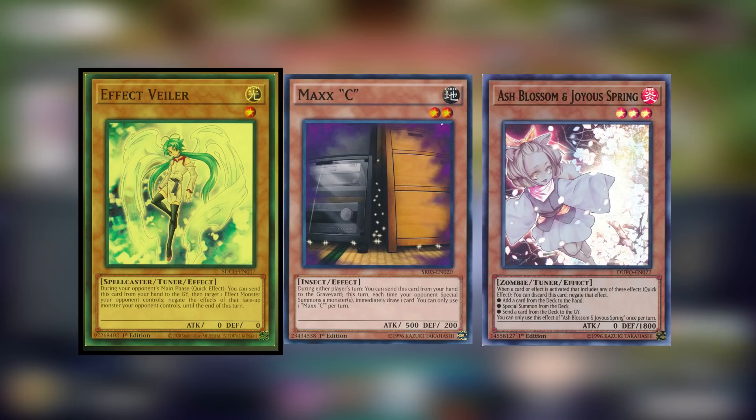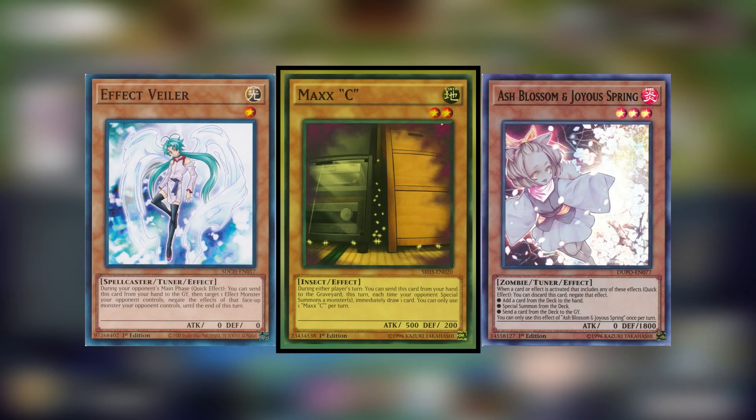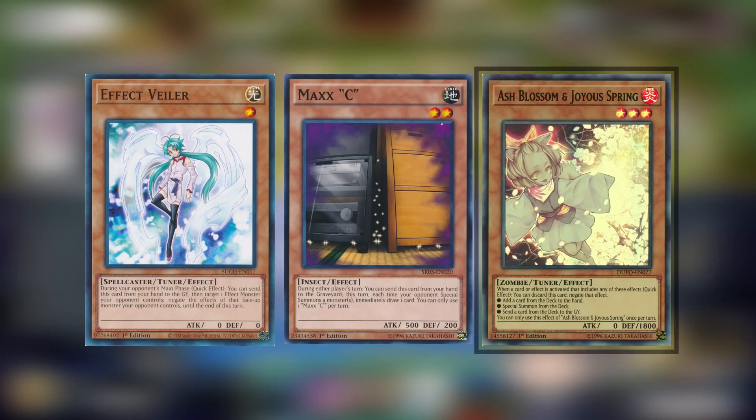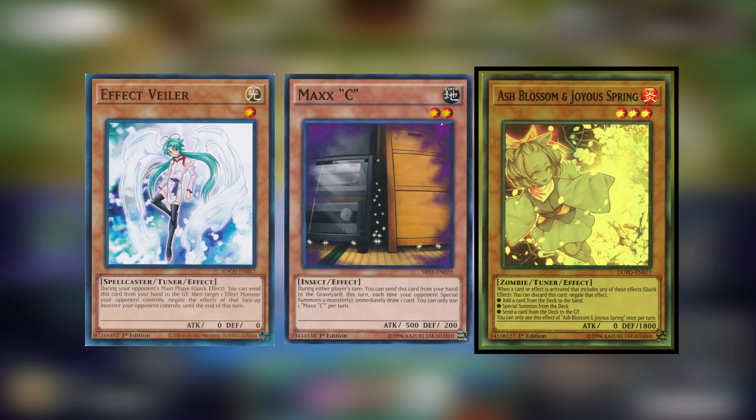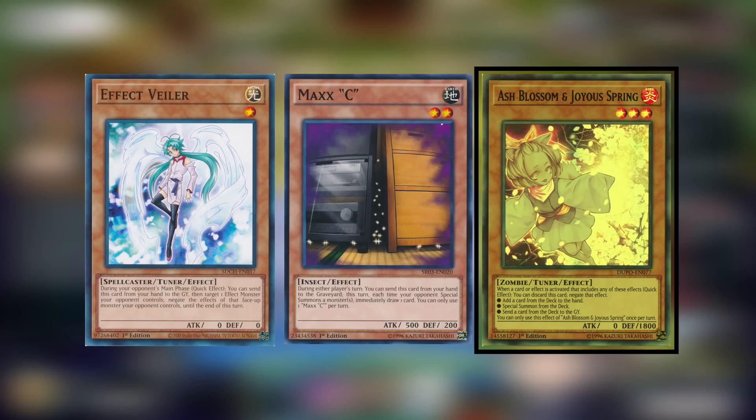Effect Veiler can negate the monster effects of opponents. It's not the best hand trap since it is fairly restrictive in that it can only be used during the main phases on your opponent's turn, but it is still useful and can stop plenty of plays. One of the main reasons we play Veiler though is because it is an essential piece to our Selene Access Code Talker package, which we'll cover later. Max C is straightforward to experienced players, but for newer players this is a hand trap that when used allows you to draw a card for each time your opponent special summons during that turn. If you chain Max C to cards that would special summon like Monster Reborn, you at least trade Max C for another card in your deck, but you also discourage your opponent from doing their best plays since you may be able to draw all the answers you need to destroy their board, which is what Sky Strikers excels in.